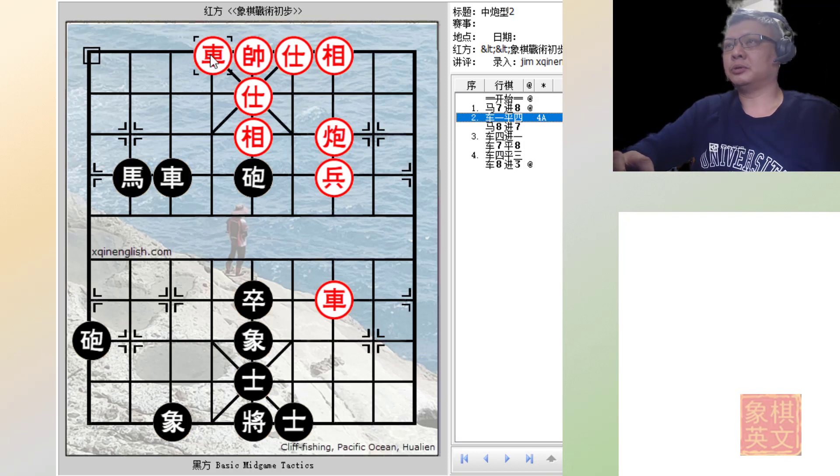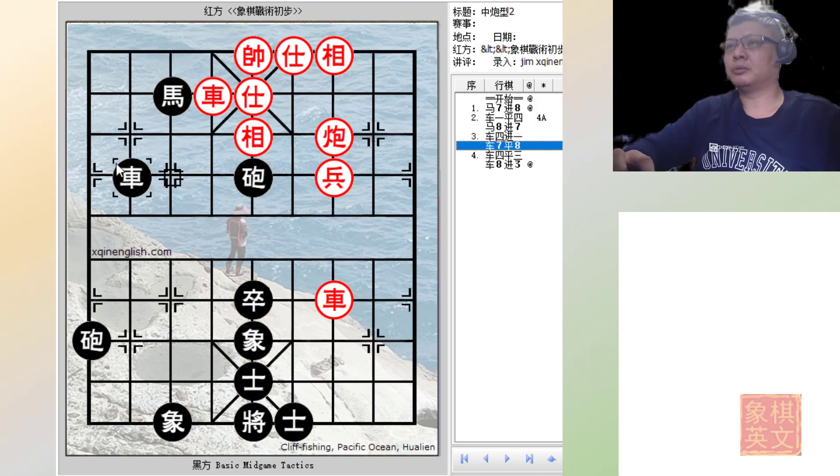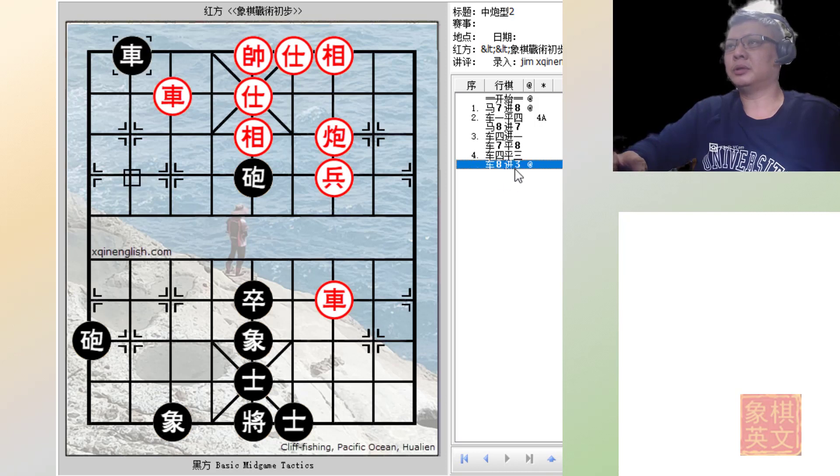Black would try to protect his root file. Red would deliver a check, and black would block the horse. But in doing so, the chariot cannot move anymore and the king would only have this intersection to move to. So black would play R7=8 — R7=9 will also be OK. Black will be forced to capture the horse because it cannot move, and this will be a check. This will win.